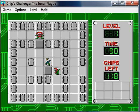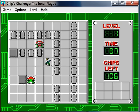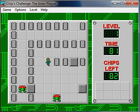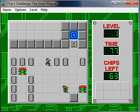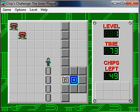So anyhow, let's get started. This first level is called Inner Plague and it looks like it's basically a number of concentric squares — about three — with teeth around them and you just have to get these chips. This isn't too hard; you just have to make sure that you align yourself and the teeth correctly and if you can do that you're pretty much going to be okay.